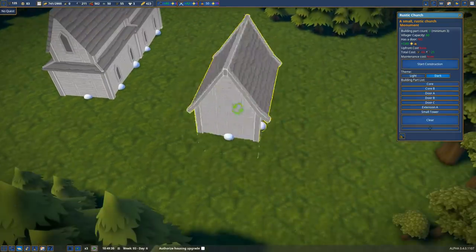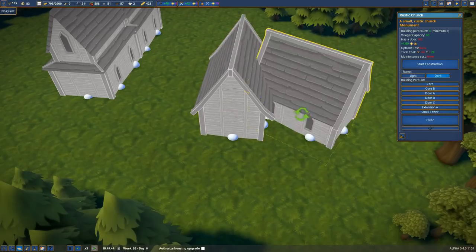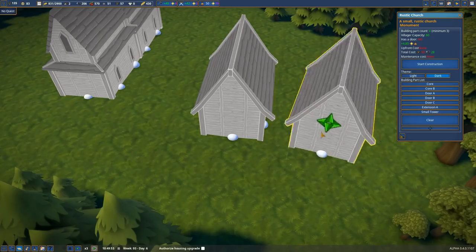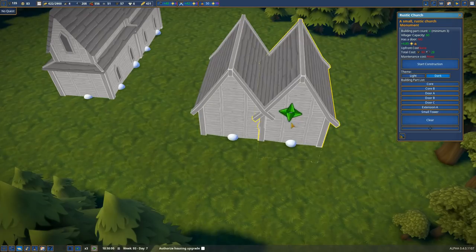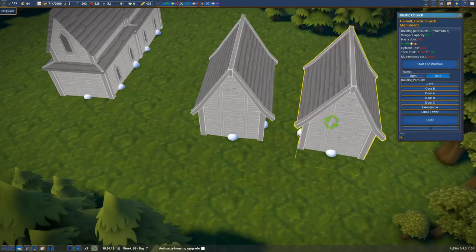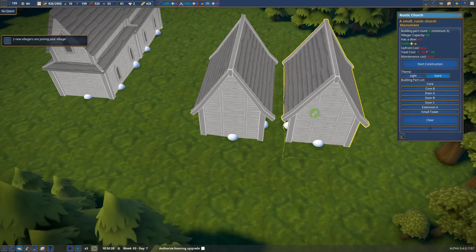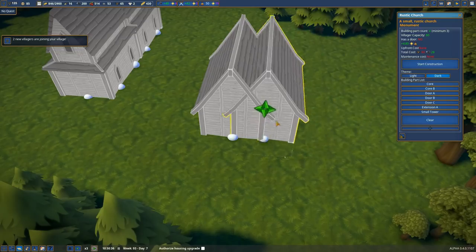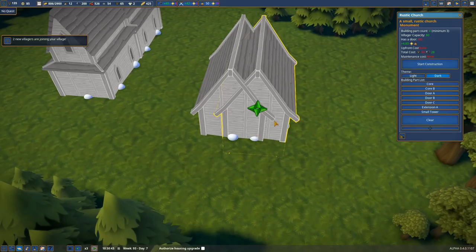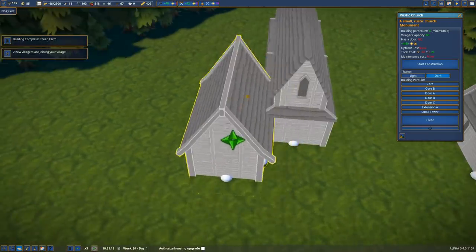I want monuments and I want a rustic church. I think I'm going to do this dark rather than light for a change. As the center of the church, we're going to have a core and a core. I was playing around with this and came up with a really nice design - I think it's really nice. If we throw in a couple of core pieces here and get them to go together, I need to get these lined up pretty exactly.